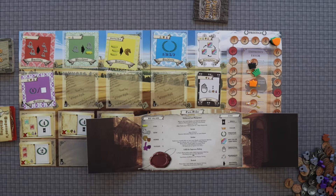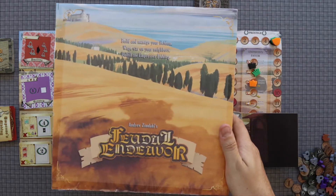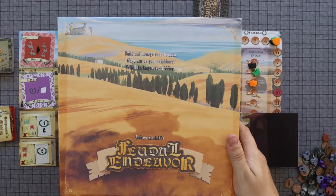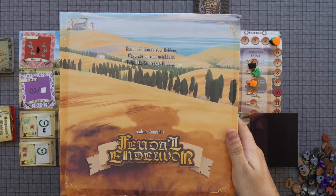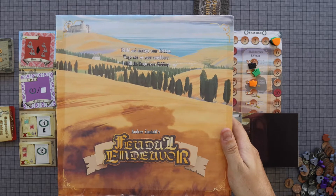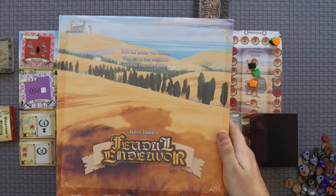Welcome, folks. Day of the Hunger Gamer is back with another Kickstarter preview. And today we are talking about Feudal Endeavor, designed by Andrew Zimdall, illustrations by Alyssa Fernandez and Jared Sanford, and published by I Will Never Grow Up Games.